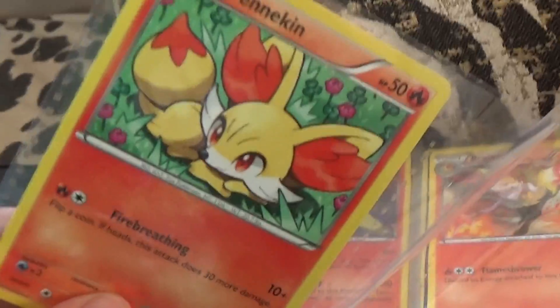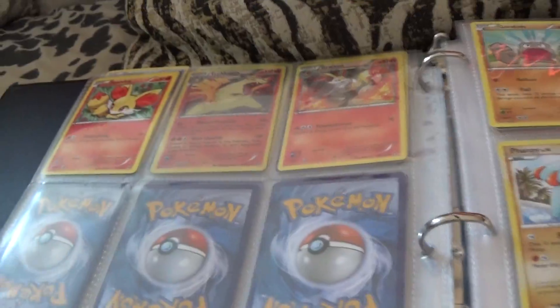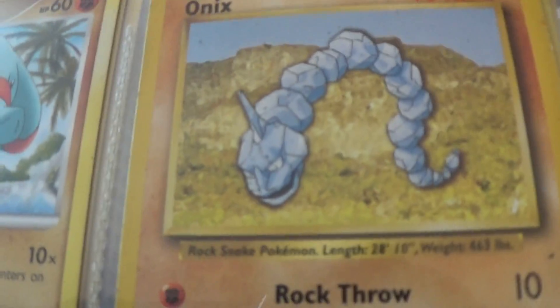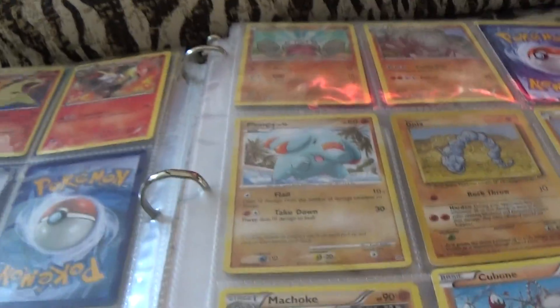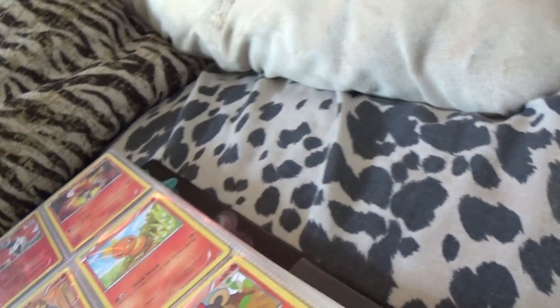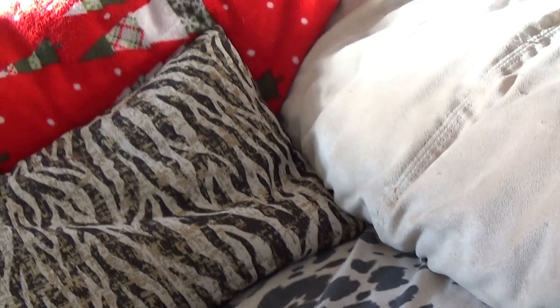I used one just for this because it was the last thing and I wanted them all to be organized. Here's an original Onyx. I have original Onyx. A lot of people don't have original Charizards — they're really rare. I'm a thousand percent sure I have like two original water type ones, maybe more, but I'm pretty sure there's two.